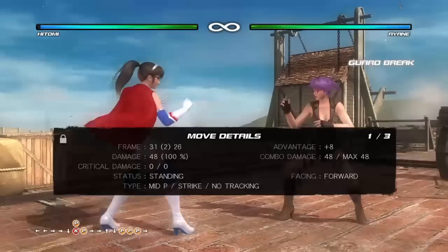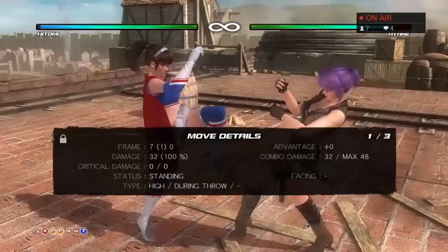The main use of guard breaks is if you have the opponent really frozen and locked up — then you can try to sneak them in and continue your offense.